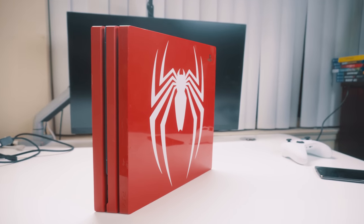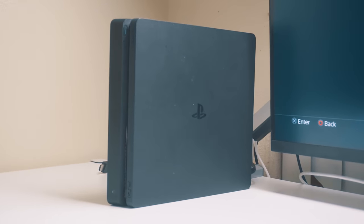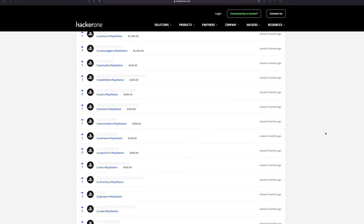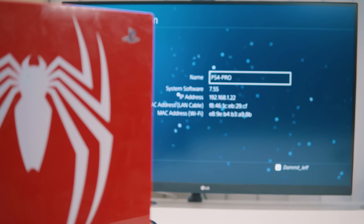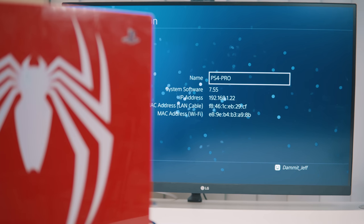Okay, so how do we actually jailbreak this thing? Unfortunately, the majority of people watching won't be able to mod their own personal PS4 because Sony tends to be patching exploits almost constantly. That means you've got to be running a lower firmware version that had an exploit but wasn't patched in time. The highest jailbreakable firmware right now is 7.55, which was released in August of 2020.